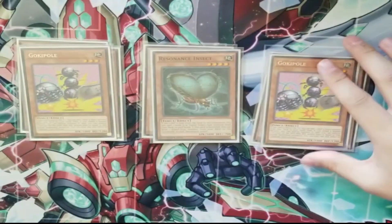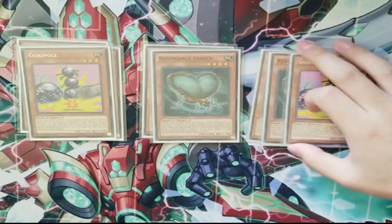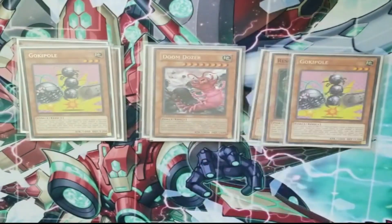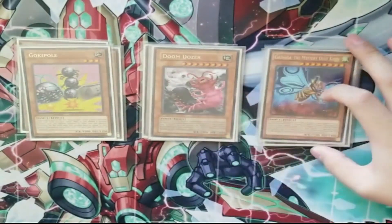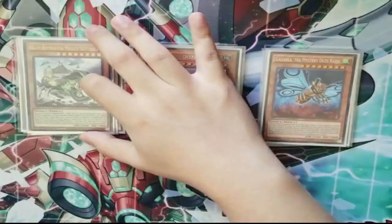Double Goki Poles, which is what you usually dump off of the Resonance Insect when it gets banished. The Resonance Insect search usually nets me the Doom Dozer first, so you can banish the Resonance Insect to dump the Goki Poles. I also play Gadarla as a target in the main deck because I don't want to lose to towers game one, and it's searchable, which is really cool.